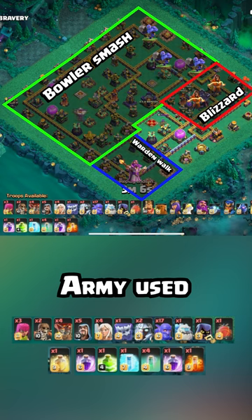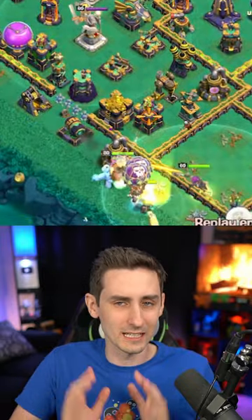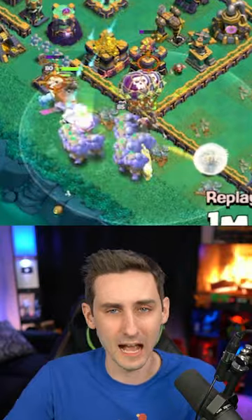Jump my way to the top side of the base as I loop my way back around. I want that blimp to secure the town hall and keep all the bowlers alive. We're going to get the warden down to the bottom side of this base, and then the electro titans, the balloons, the bowlers, and the queen — everything comes on the opposite side of the base.